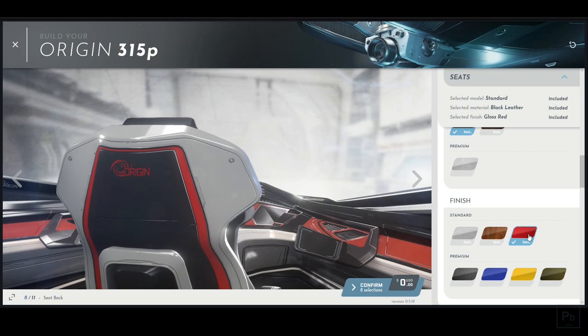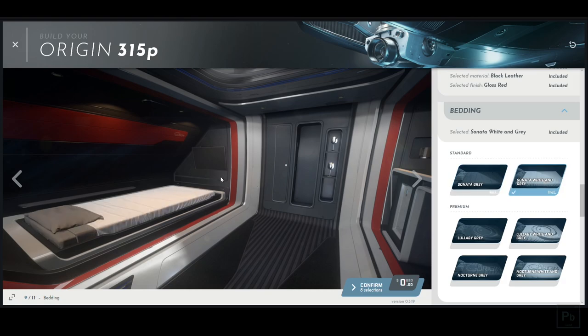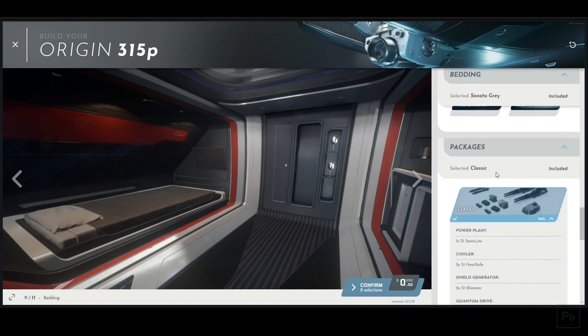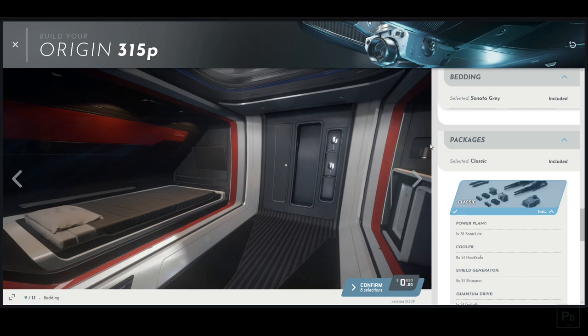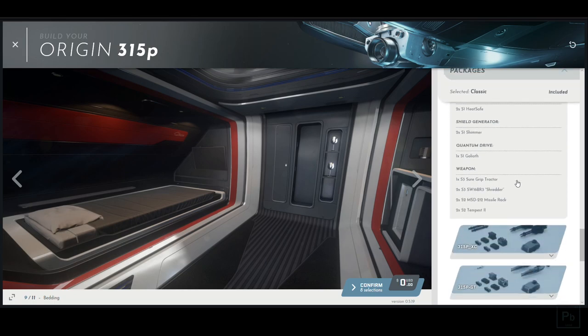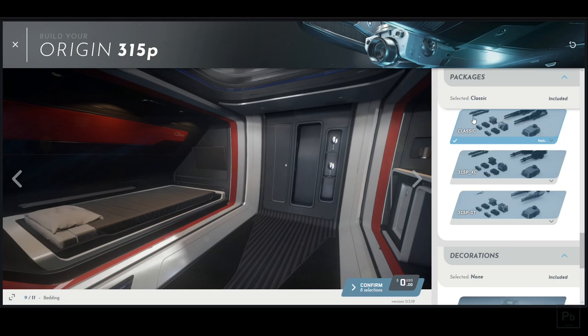Next up is bedding. This is what the 315P comes generically stock in. You can change it to dark gray for free, or they offer cool branded versions. I don't like branding, so I'm going with the dark gray. So right now we've made all of these cosmetic choices and it doesn't cost us any money. Next up are the packages — this is really the meat and potatoes for some people. The packages run chronologically, with the top Classic option being the factory generic version, getting more expensive and better components as you go down.